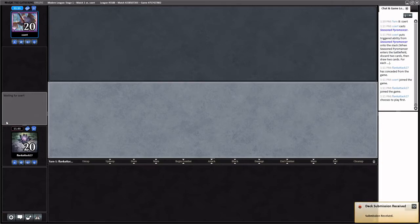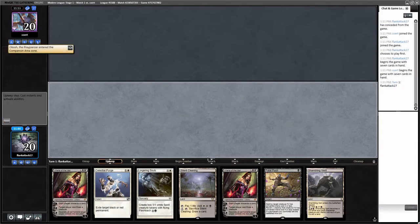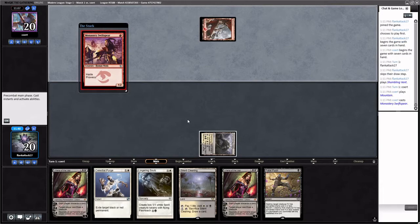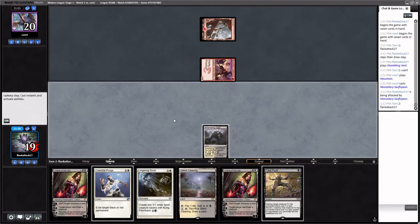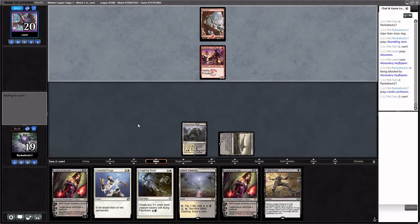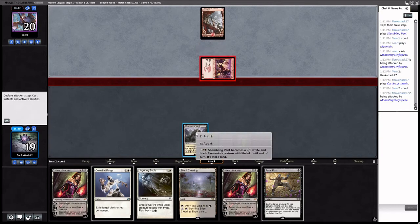We'd like to play first — we're not an 8-rack deck. We can keep this hand — it's not great, but we've got Fatal Push, Celestial Purge, stuff. This is the other half of the deck we haven't gotten to yet — the Liliana of the Veil and Lingering Souls part. Castle Locthwain enters tapped so I'll play it here so we can push the Monastery Swift Spear, and then next turn we have Liliana open. We'd lose to Blood Moon this way but not to Magus of the Moon. I think we just need to slam the Liliana.